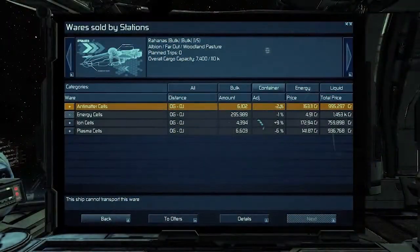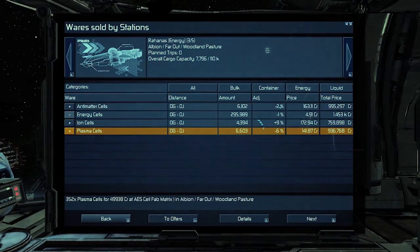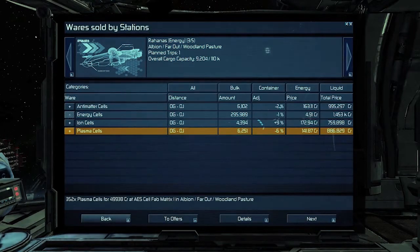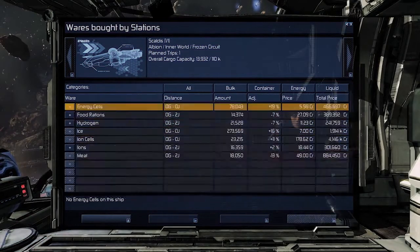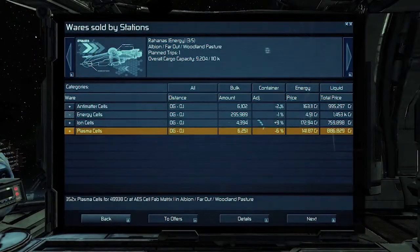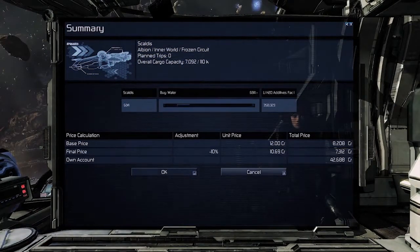Then you order other ships to execute your trade orders. You can see the quantities, the price that a station pays or that you have to pay, and at the top of the menu all of your ships. If you want to give a trade order you select a ship that matches the products you want — for example, one freighter can only transport energy because it's a specialized energy transporter, while another is a more generic transporter with capacities for all types of products. You select which ship in your squad should execute the order, then select the matching products.